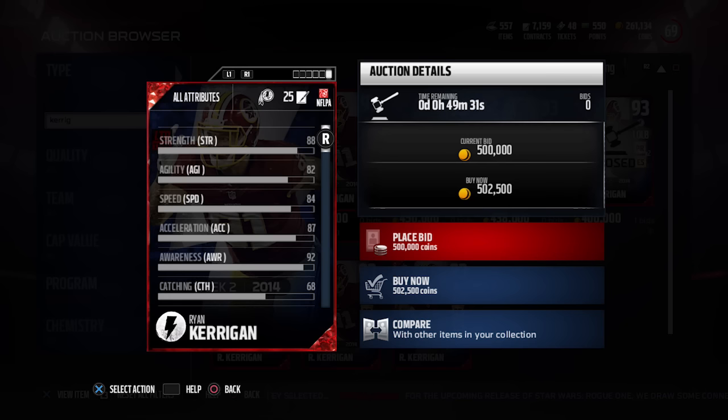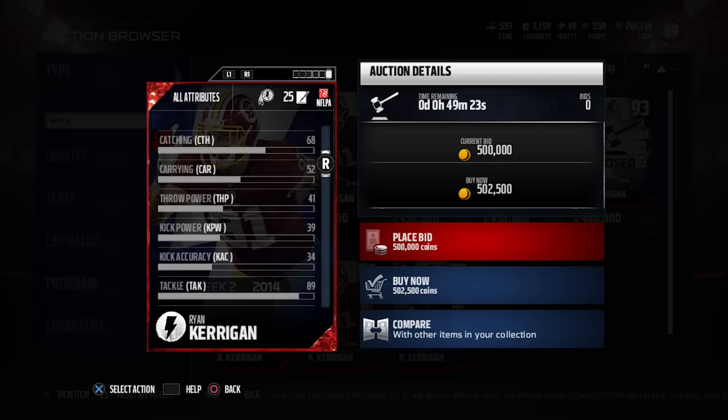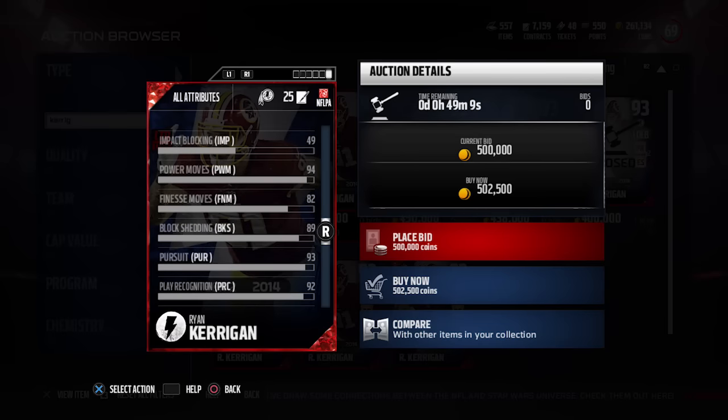If you're a Redskins fan or just looking for a good pass rushing outside linebacker, Kerrigan can do it for you. He has 84 speed and 87 acceleration — pretty darn good, not the best but definitely solid. Decent catching for dropping into coverage, but I wouldn't really recommend that with this card. Take advantage of what it's best at: getting after the quarterback. His power move is at 94 and finesse move at 82.